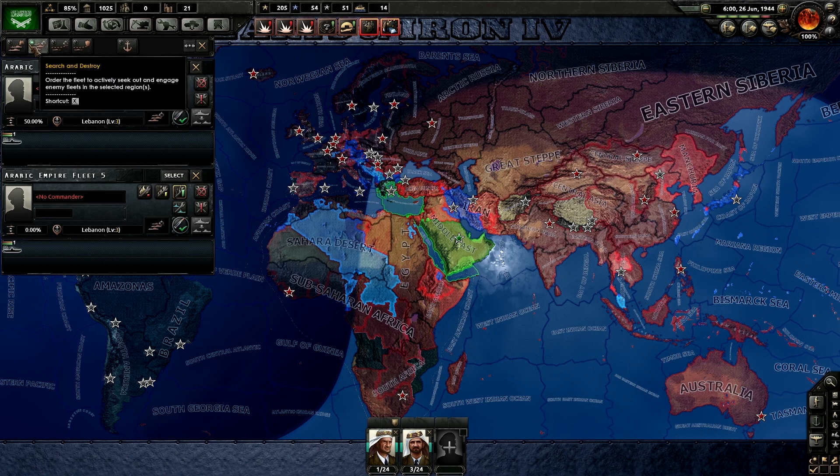Search and Destroy is like patrol except your ships will actively look for the enemy. Whereas patrol has them cruise around a selected area, Search and Destroy will direct them toward where it thinks enemy ships are located within that area.